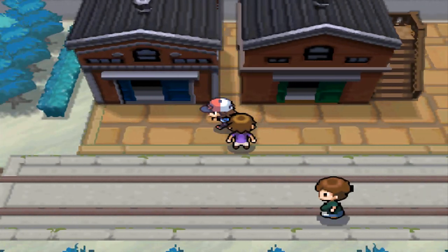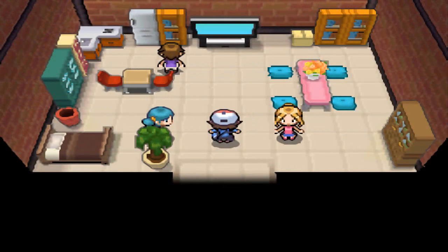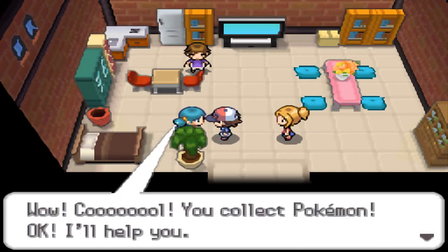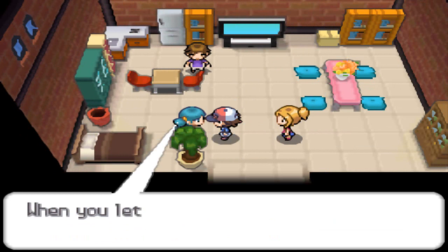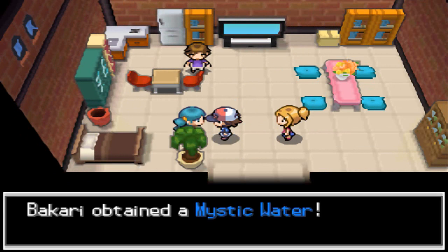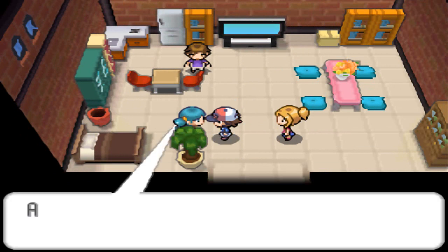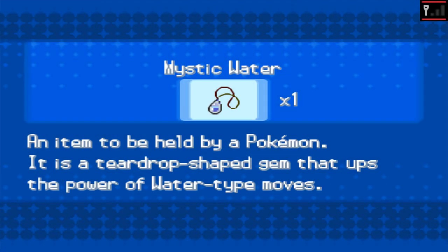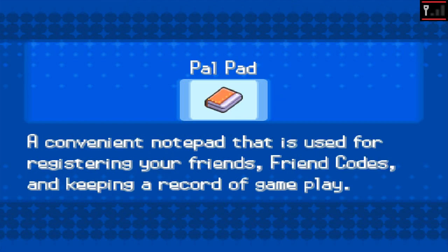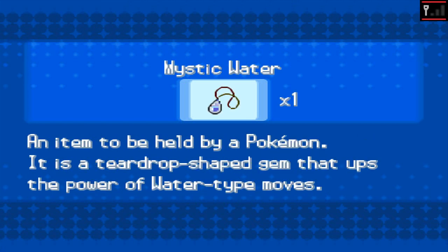First we're going to go into this house where there's an item we can get. Talk to her and she'll ask which Pokemon you chose as your starter, and you just answer that. I chose Oshawott, so she's going to give me Mystic Water, which powers up Water-type moves. If you chose Snivy she gives you Miracle Seed, and Charcoal if you chose Tepig. They all power up their respective type moves by 10%.